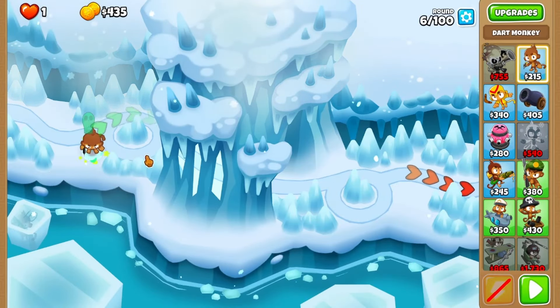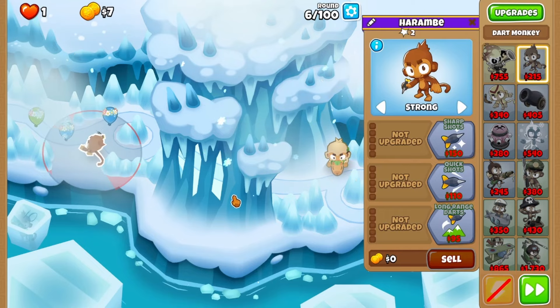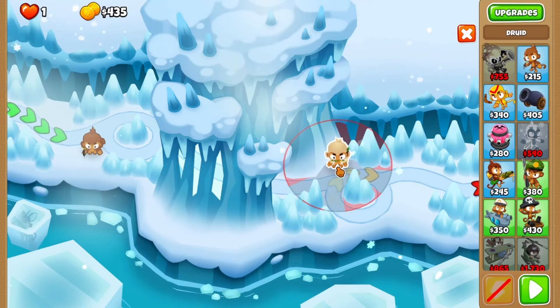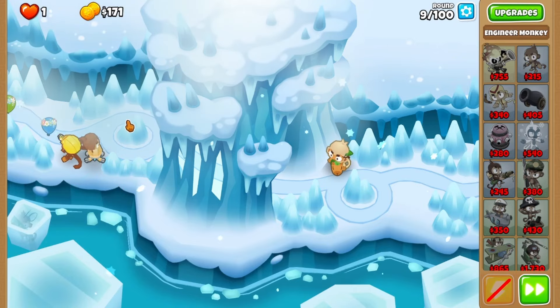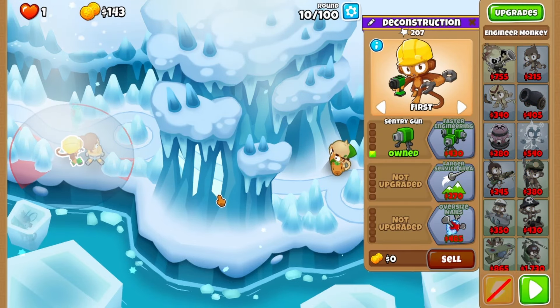Start with a dart in the top corner, setting it to strong, and place it in the alcove. Add an engineer next to the dart on round 9, upgrading it to sentry gun on round 11.